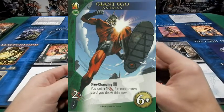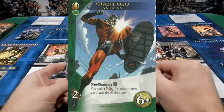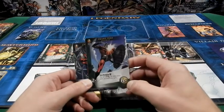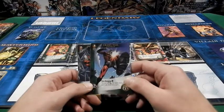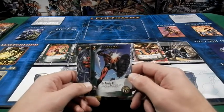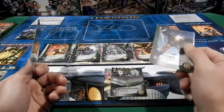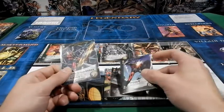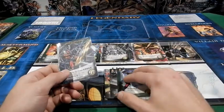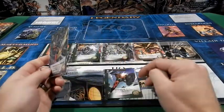The only Strength hero in Ant-Man's set of four cards is Giant Ego. I actually think this is Ant-Man's best card to combo with all his other cards — this is the heavy hitter. It does cost six, but Size Changing makes it four, and it comes with two attack. The ability is you get one additional attack for each card you drew this turn. That's phenomenal, considering the first two cards we went over are usually draw cards. If you combo that with other draw heroes, you're going to have a sweet attack Giant Ant-Man.